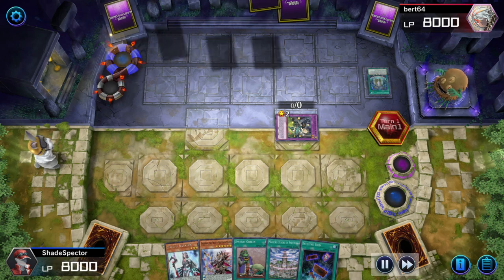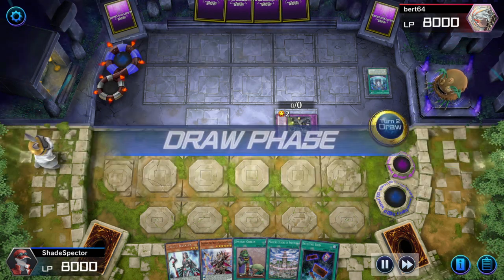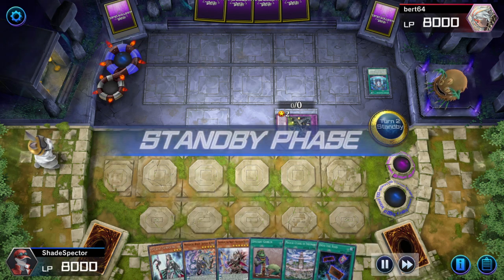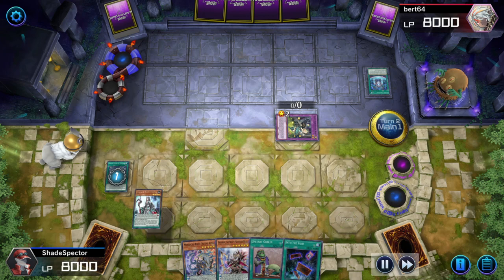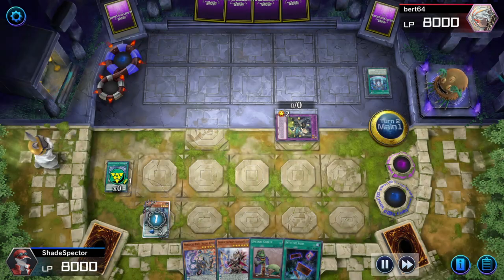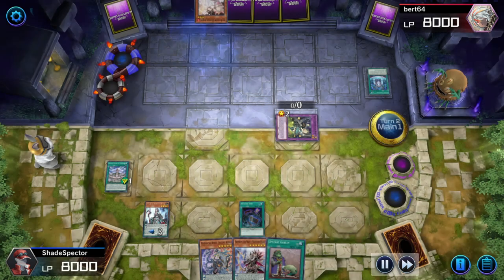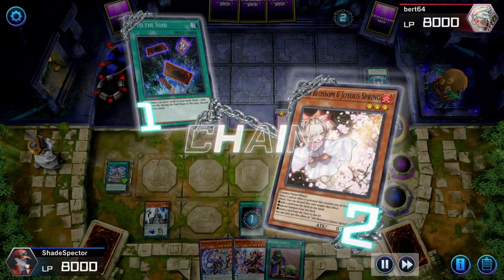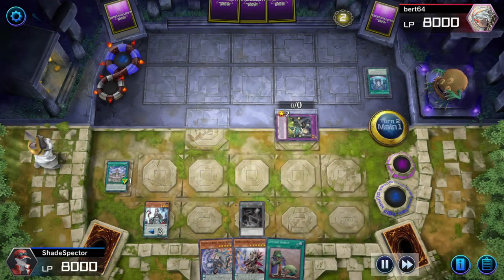He just grabbed three cards again. So now it's our turn - the first thing we do is go Citadel so we can activate Abductor, because if that one goes through, Citadel now can't be destroyed by card effects. If Into the Void gets Ashed, we don't discard our hand at the entire end phase - that's true.